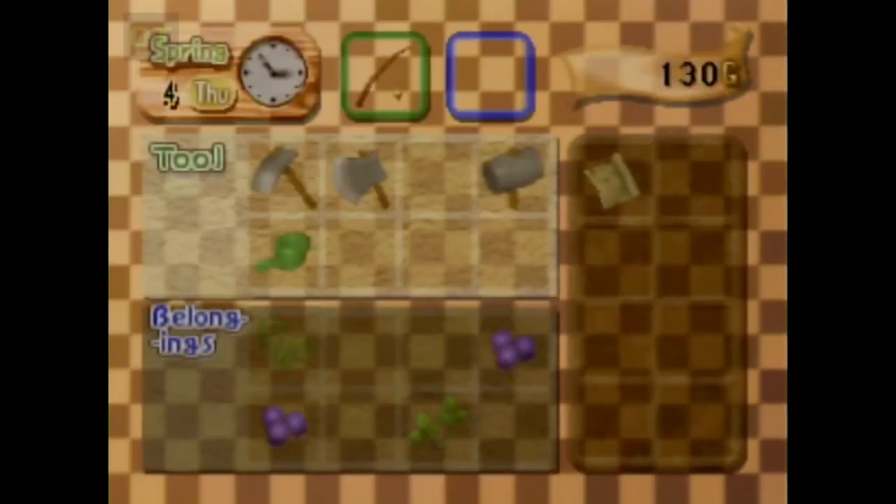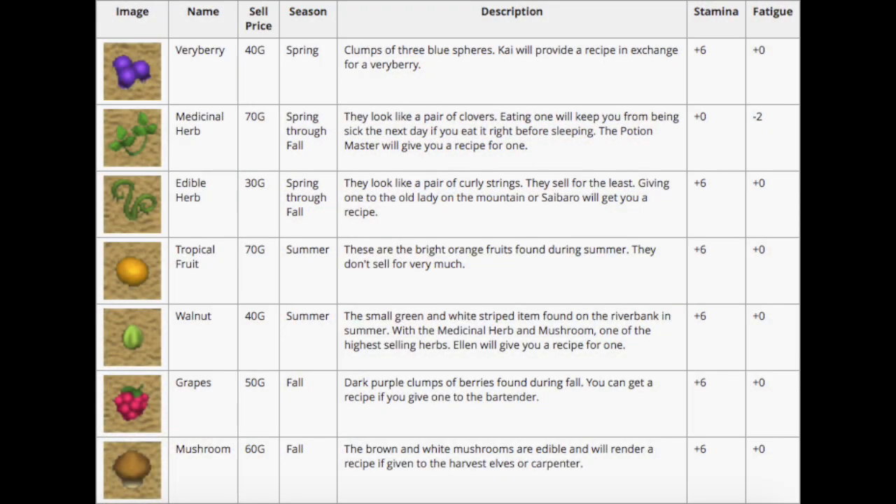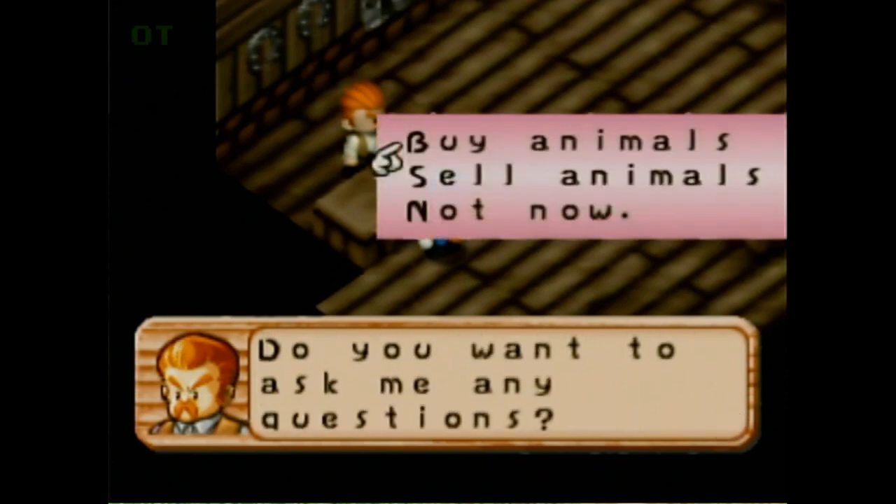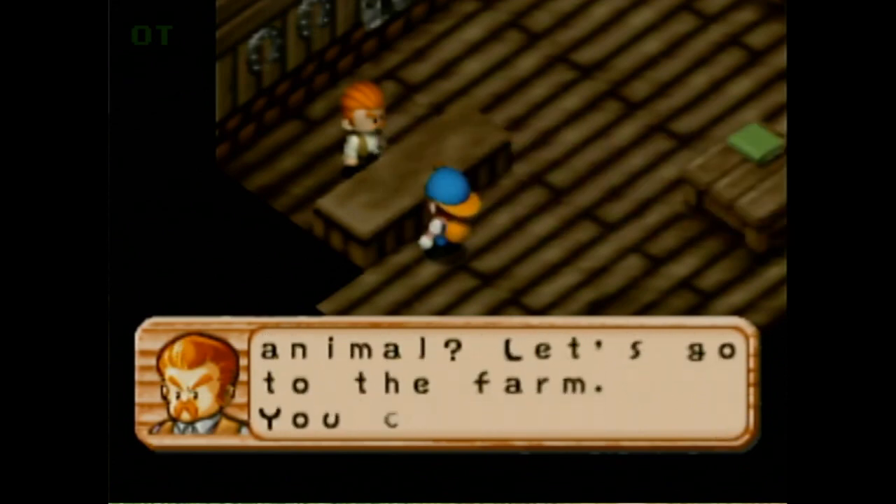Aside from the scripted working events, the only way to make money is by selling. Different items sell for different amounts, from the measly 30G for an edible herb to a whopping 180G for the coveted large fish. We can also sell animals to Doug, and that's what I'll be focusing on — in particular, chicken cycling.